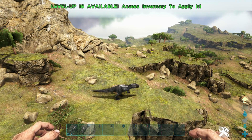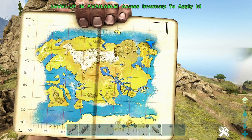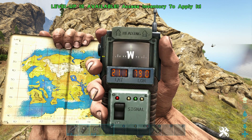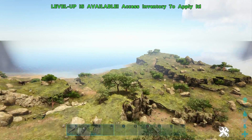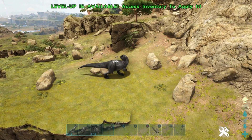Last but not least, we have found a Giga next to this mountain here. That is where you can find the Gigas — coordinates 21.1 latitude, 79.0 longitude. I have only seen this one here, so it's quite a rare location I think, but they can spawn all the way out here. That's a really nice color as well.